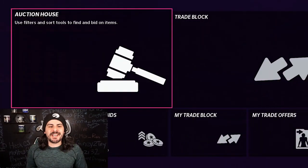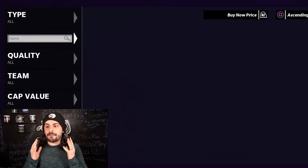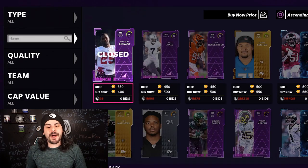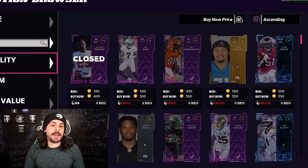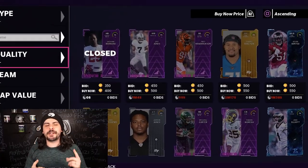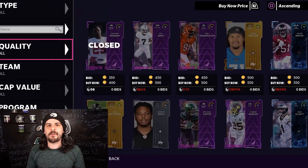We are going to start off in the auction house. To get this going, we need to pretty much invest all of our coins, and we are going to go ahead and buy as many 80s to 84s, because we need a bunch of those in order to do those two coin making methods that I want to try out here.